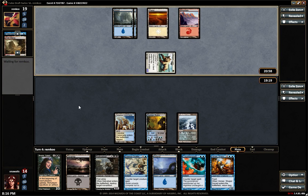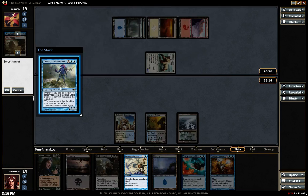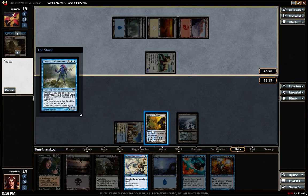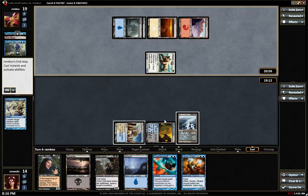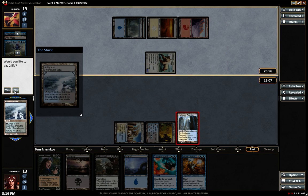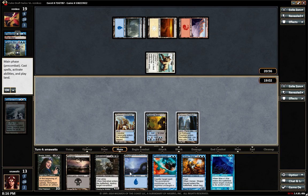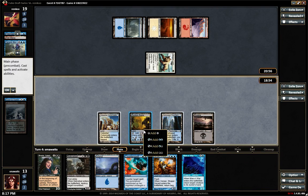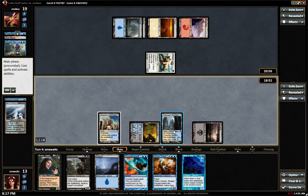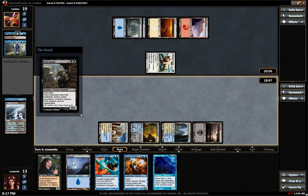Getting pummeled by a Steppe Lynx. We'll go ahead and Essence Scatter that. Blue, colorless — crack fetch, get Hallowed Fountain. Double black, run black — Nekrataal, kill your dude.